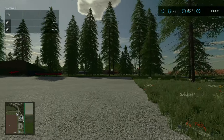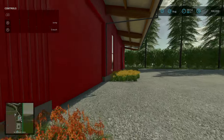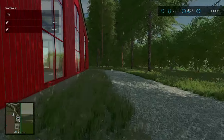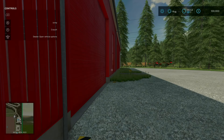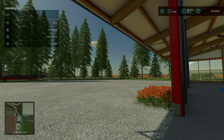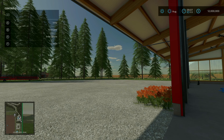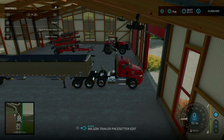We start out at the main shop area with the shop trigger and repair trigger nearby. I'm going to cut out for a second to add in a bunch of money — we're going to need a ton because I'll be buying a ton of production points. I'm back with 12 million dollars, which should be enough. Let's go ahead, disconnect, turn on the truck, and start heading out.